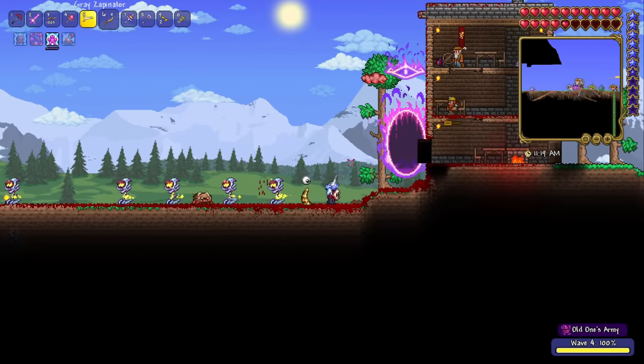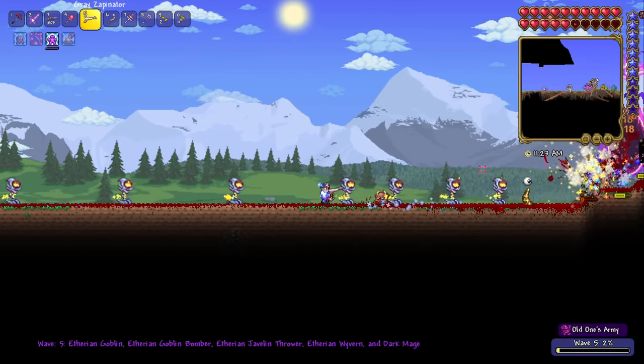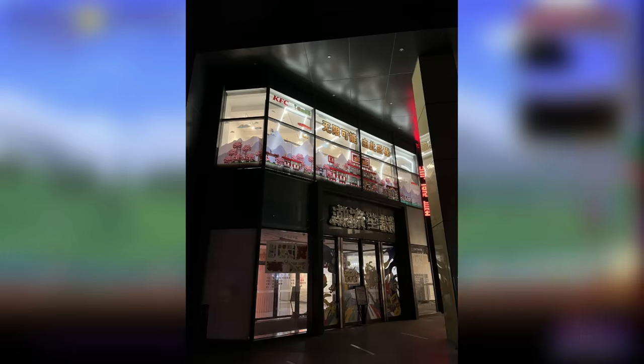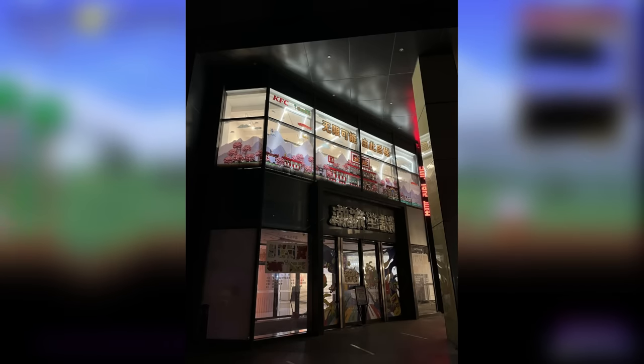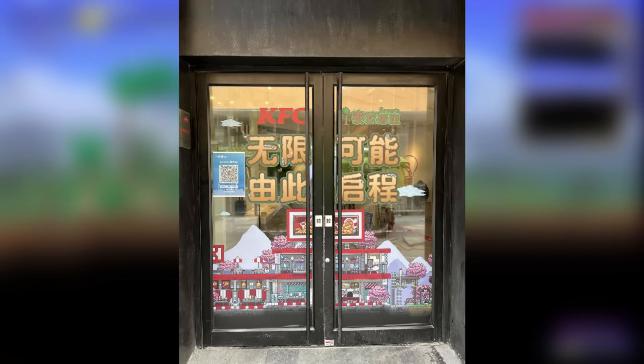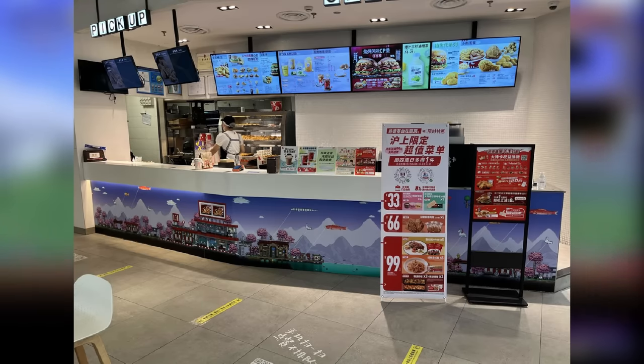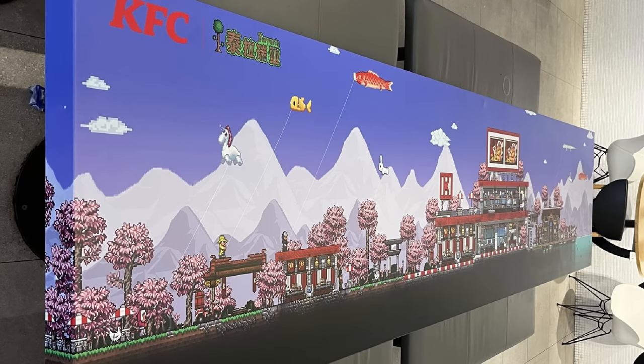They went all out for this collaboration and fully decorated two separate KFCs that people can visit. The outside of one store has windows transformed into a Terraria landscape, and the other has a similar treatment on the front doors. Inside, one KFC has a big banner at the counter and the other has a big canvas print — and I don't want to admit how much money I would spend to put that on my wall.